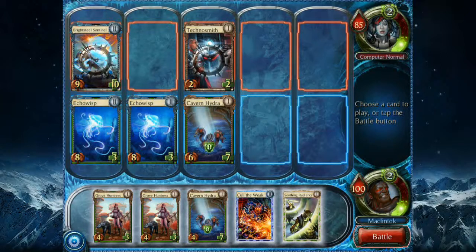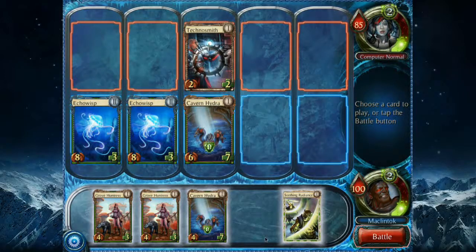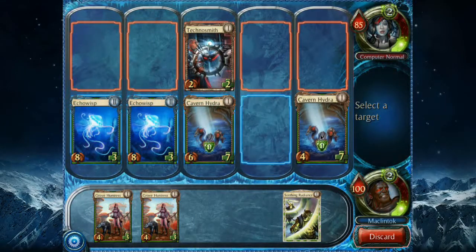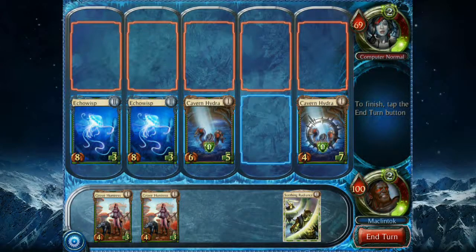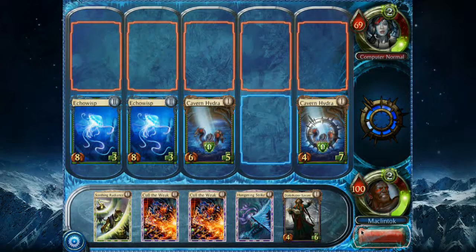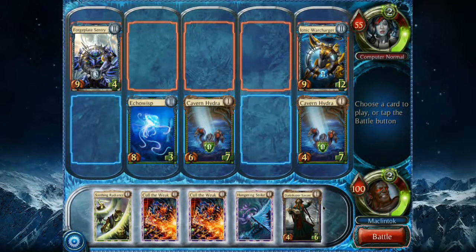We are still in a commanding position with some really good cards in our hand. I'm going to cull this guy — so he's gone, just like that. Another Cavern Hydra, I'll put him over here. We're going to battle — we are doing really well. The CPU is at 69 life and I'm still at 100. I am playing a lot better this time, probably because I'm not tripping over myself trying to explain every little facet of the game rules.